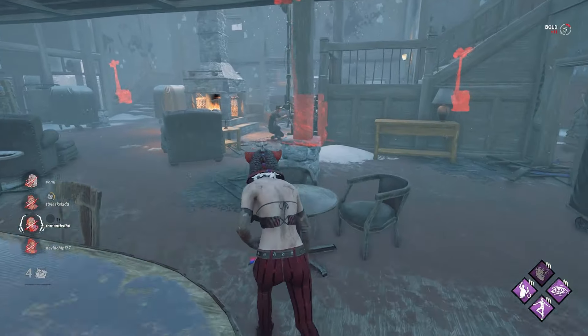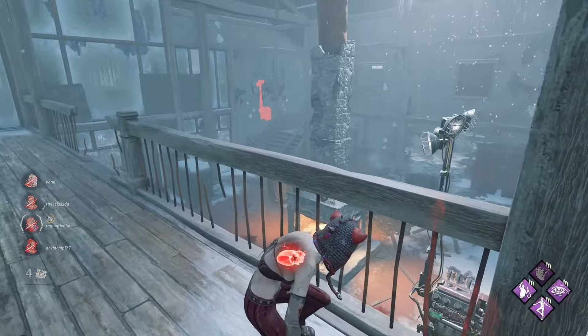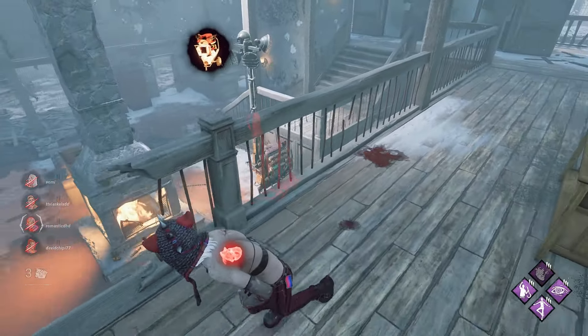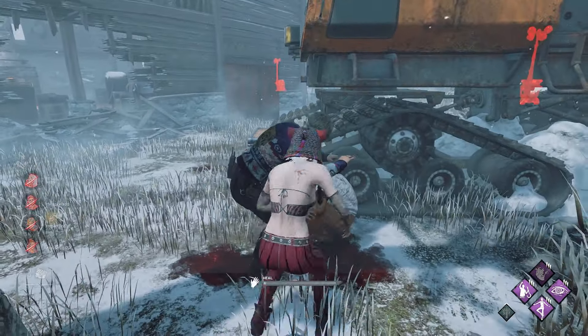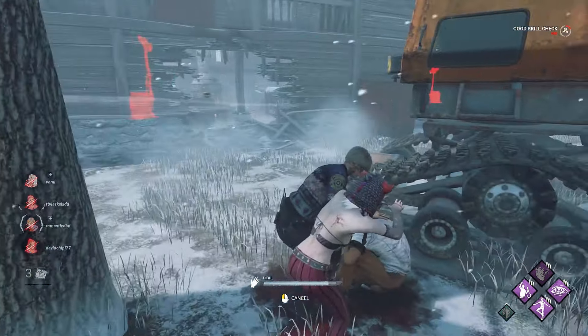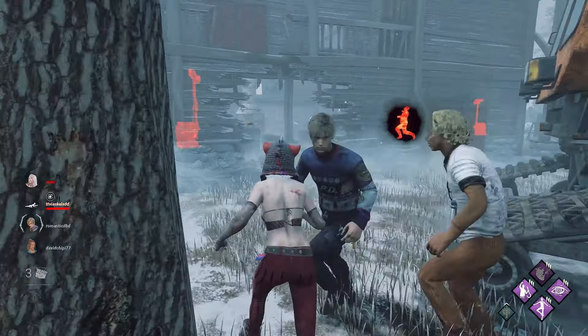At least we know now — let's see if we can get a heal. He's trapping the pallet at that side. Ace walked into a trap so yeah, if we get the unhook we should be able to use We'll Make It and heal faster. He walked into his own trap so I'm just going to run down and get the unhook, because We'll Make It lasts for a long time.